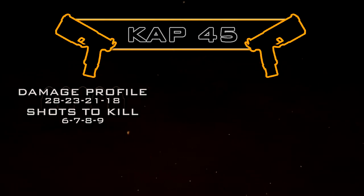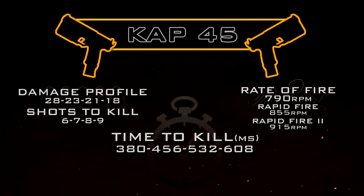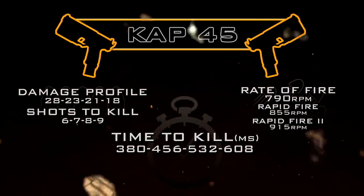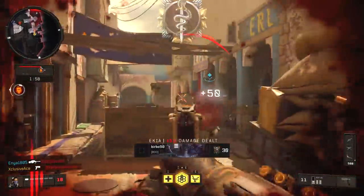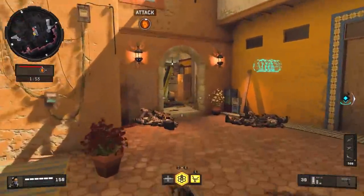In core game modes it's going to be a six to nine shot kill. Our base rate of fire is 790 rounds per minute, which is quite fast. With Rapid Fire we can bump that up to 855 RPM, and with the Rapid Fire 2 attachment all the way up to 915 RPM. Our statistical minimum time to kill without attachments is 380 milliseconds in the six-shot kill range, dropping to 608 milliseconds in the nine-shot kill range.